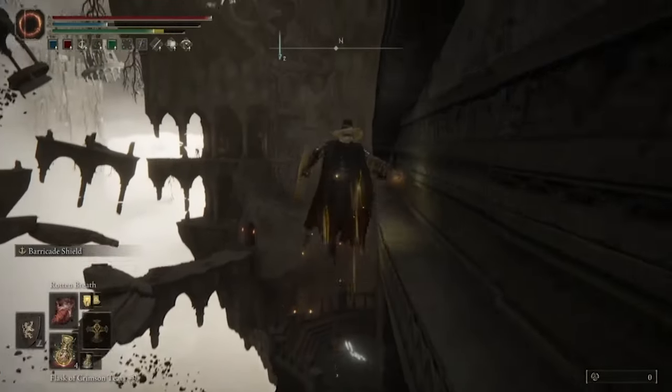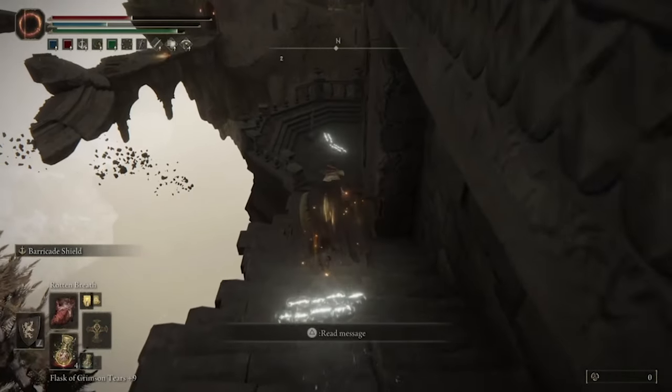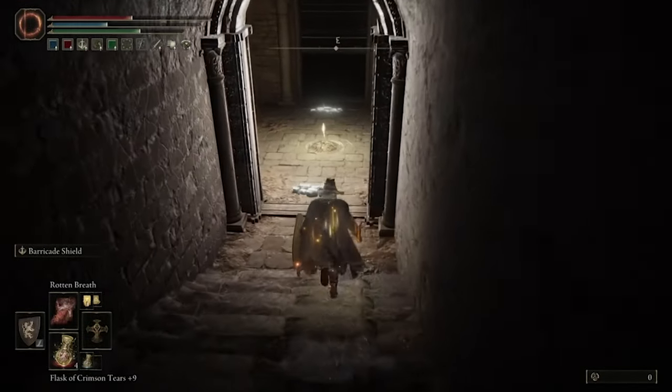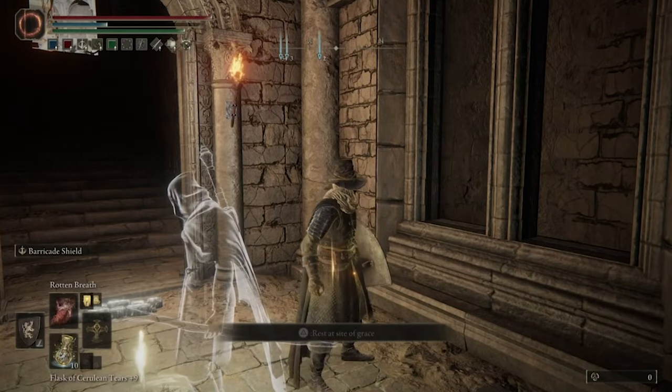Then head down the little pathway here, and most likely you will get hit with a lightning attack. If you do, it's not a big deal because it shouldn't kill you, and you should be able to continue on into the little safety area down here where your point of grace is. Go ahead and heal up when you get down here, and just simply sit and wait.